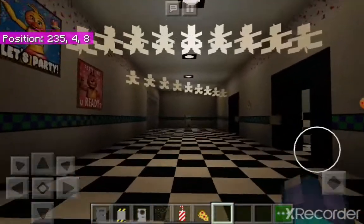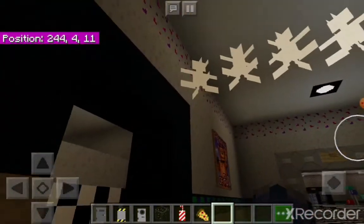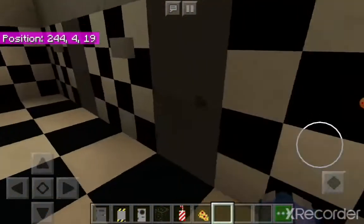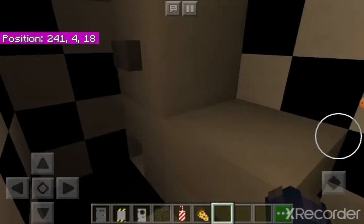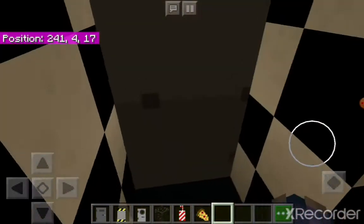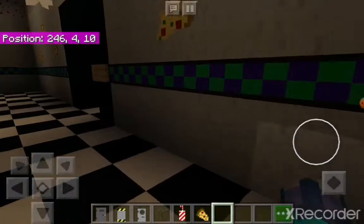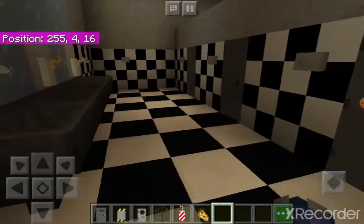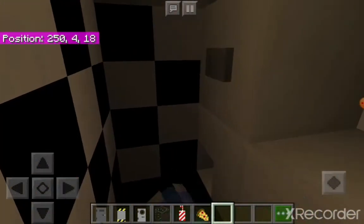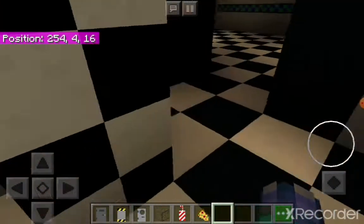I'm just giving you a tour at the moment. Next up we've got the main hallway. We've got posters and people up there. Next up we've got the boys' toilets — not much really, same as the girls' toilets, just no extra features. The toilets don't work — you can just go like that. Then we've got the sinks, and then the girls' toilets, which are the same.